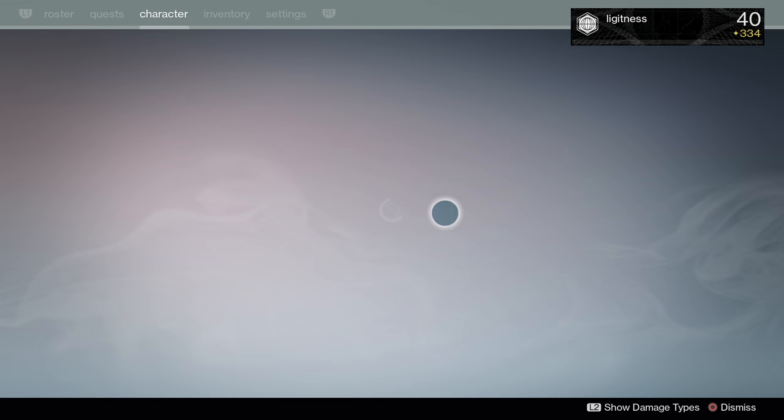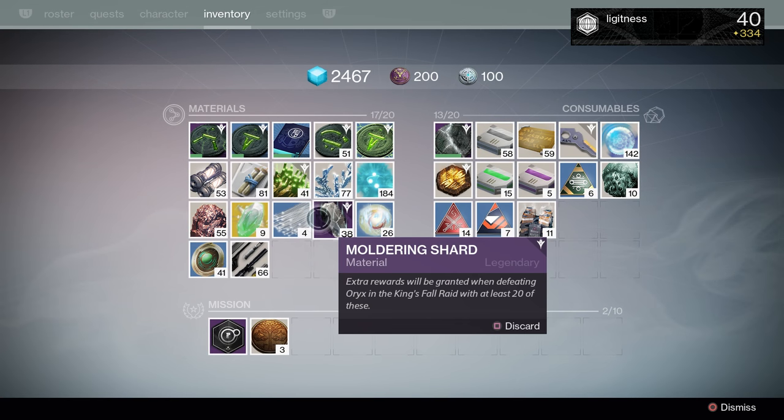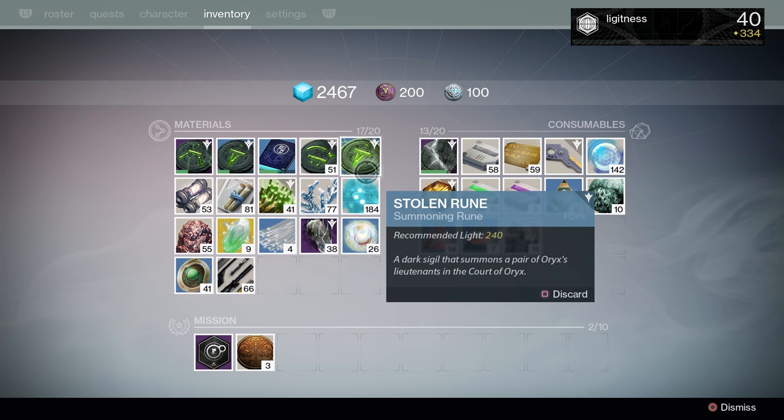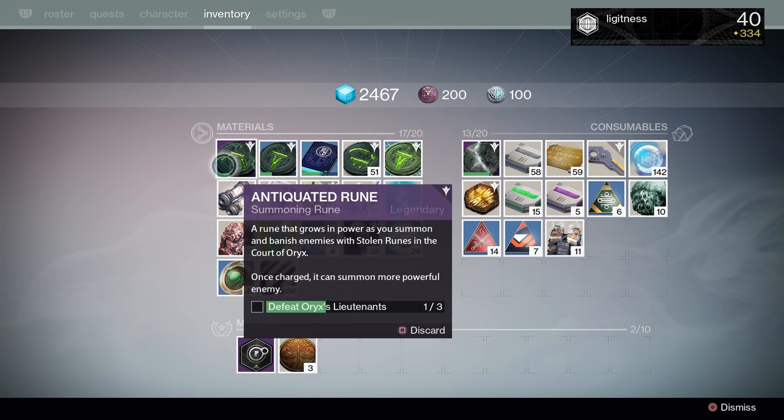If you don't know what those are, right off the bat, you go into your inventory — not the quest tab — and in the top left corner, in the materials, you will see that you have reciprocal runes. These can be obtained by drops, quest rewards, Eris Morn level ups, and stuff like that. Those eventually turn into stolen runes, and those turn into antiquated runes — that is how that works.